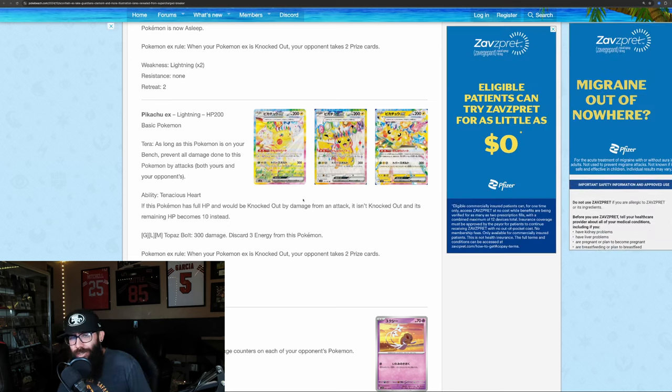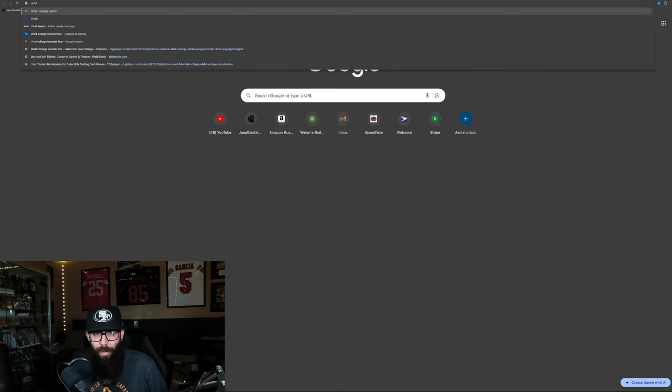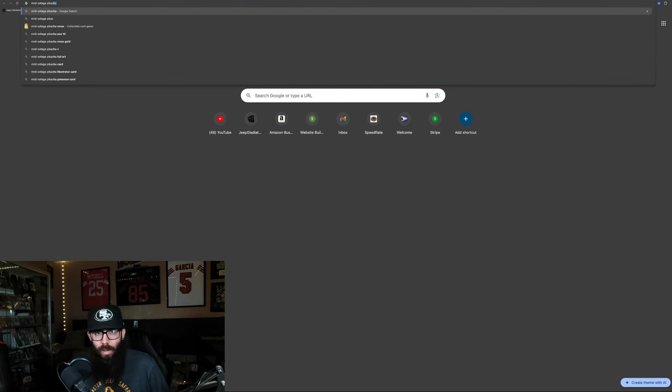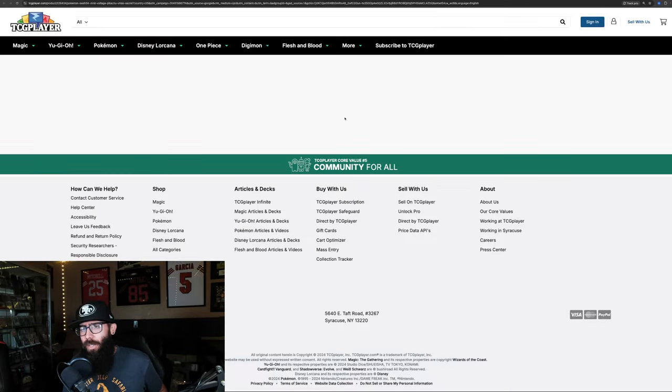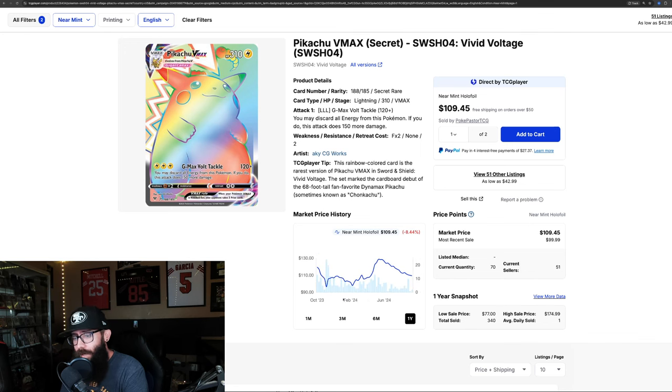We've been talking about Vivid Voltage — the Chonkachu. Let's pull that up real quick. This card's cool. There's nothing wrong with it, I like this card. Vivid Voltage — the Chonkachu as many call it. Let's look at prices. This card's a little bit on the decline — down 11% in the past three months, another 4% in the past month. Zoom out to one year — it's down 8% overall. It had a run up and went up to $128, now it's down to $109. Vivid Voltage as a set is not particularly very good.